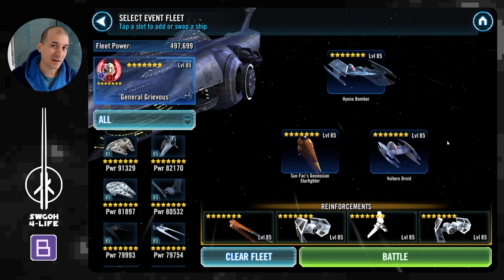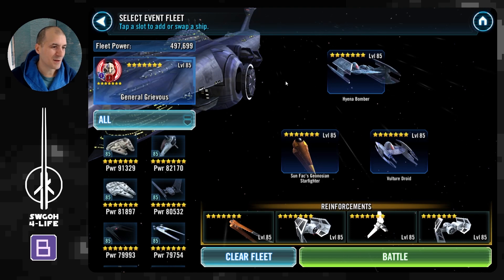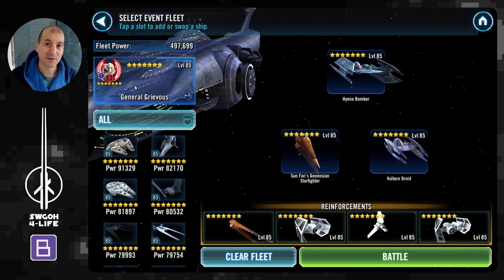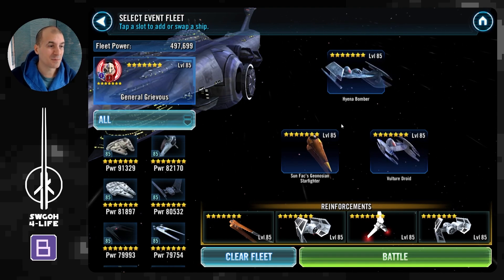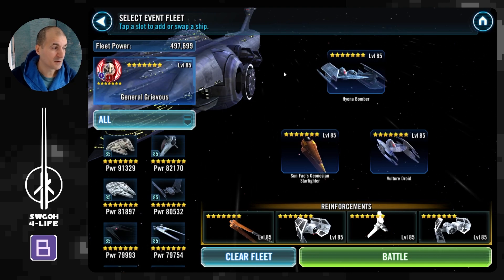As you've probably seen if you've been following my videos, Malevolence is kind of a jack of all trades for all these fleet challenges. You've got attacks out of turn easily, you've got taunts — pretty much everything you need. You can use any fleet commander you like, but attacks out of turn and a little cleansing is why Malevolence should help us out here.